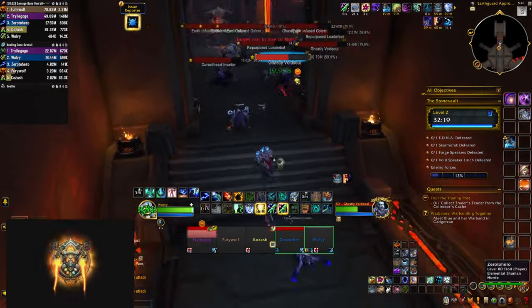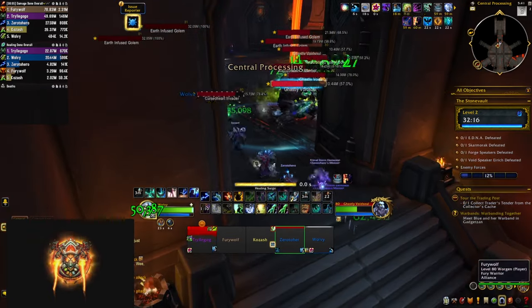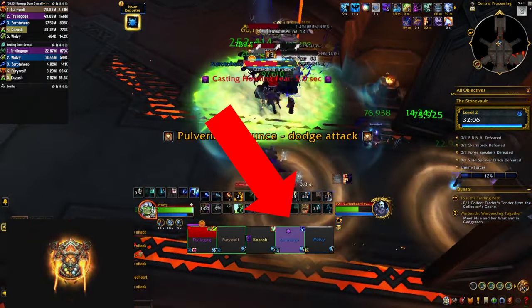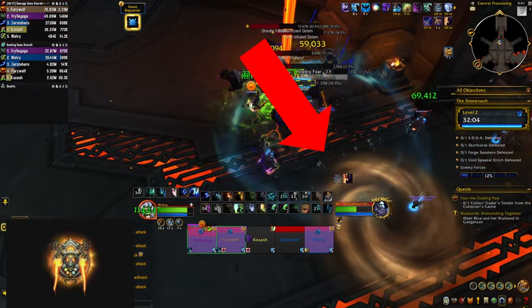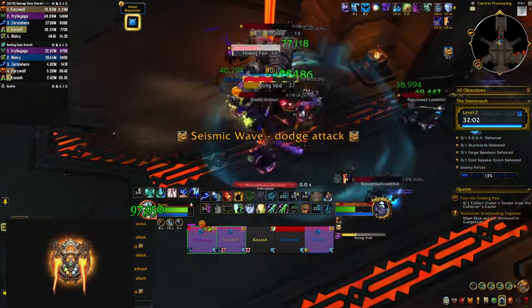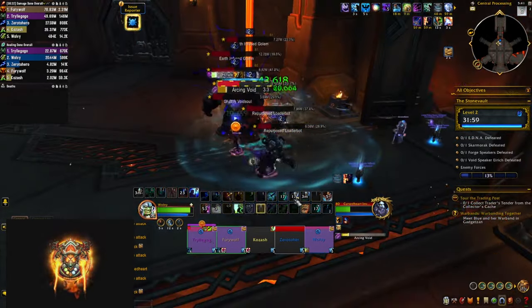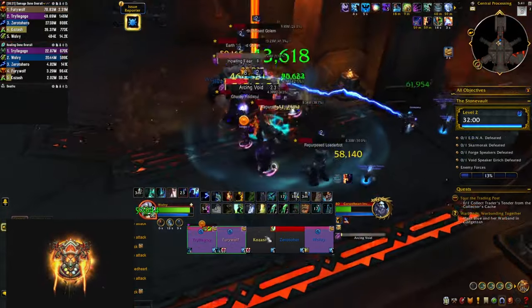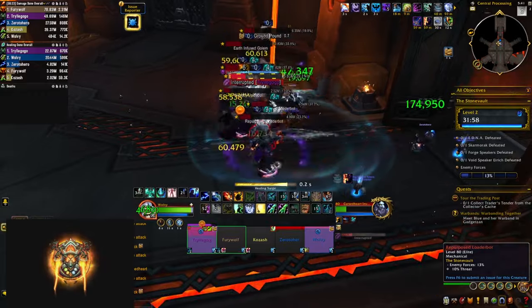In the first pack you have to deal with invaders — interrupt their Arc Void which is basically chain lightning — and they're also going to put dot curses on players, so having a curse dispel here is quite nice. The load bots are going to jump at people who move out of the big brown swirlies, and the golems are going to do a huge frontal you need to dodge as well as big unavoidable AoE damage to your whole group. The packs also have void souls that are going to cast Howling Fear — interrupt that as this is AoE fear.